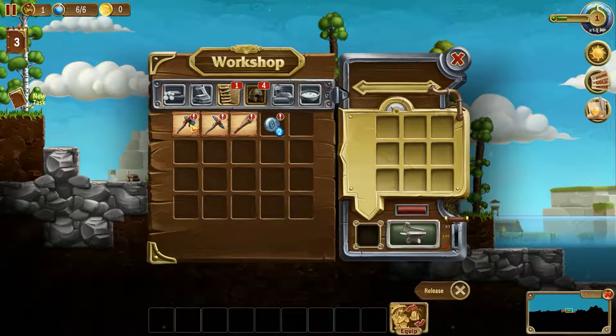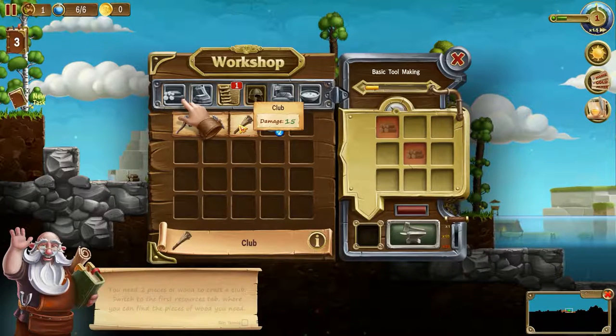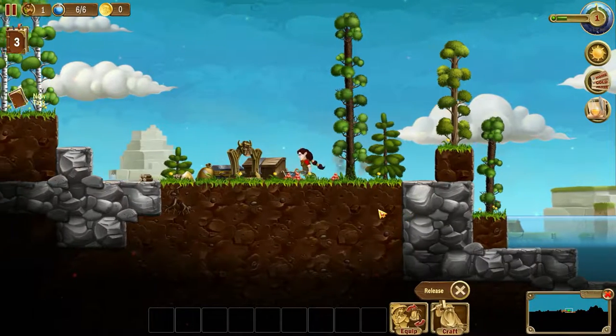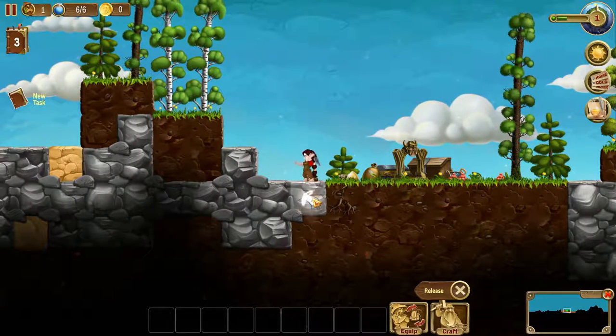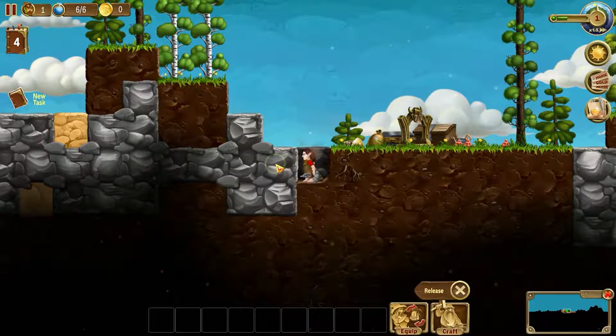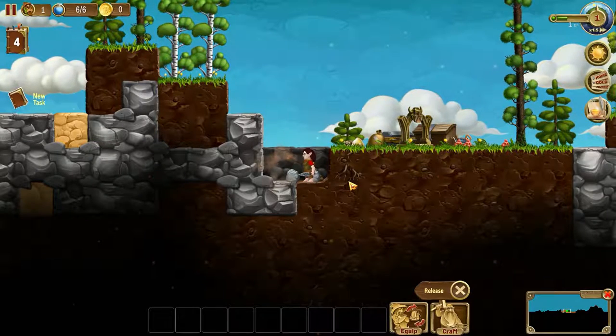Let's get ourselves a better axe. We need two rocks and two stones. Can we make a club? We need to reduce some of that stuff. And a beware sign. So we need to go and collect our resources here. We can break these — perfect. She just goes on and does her thing.